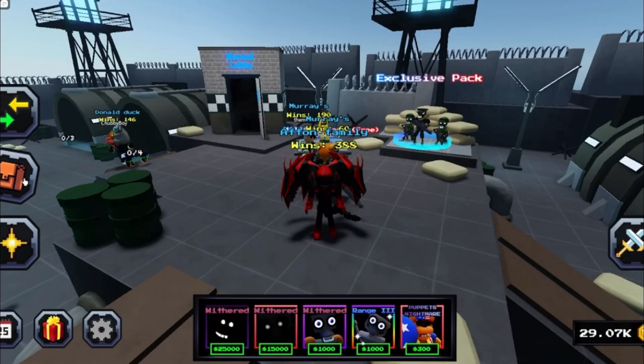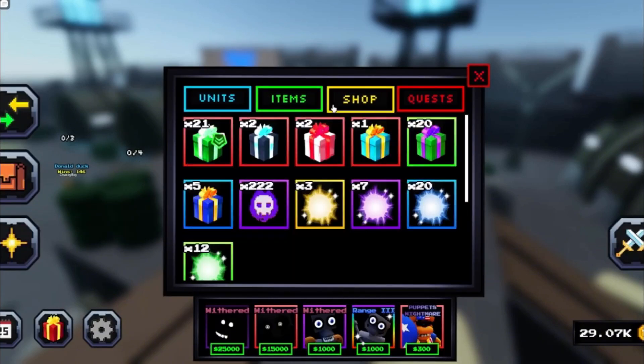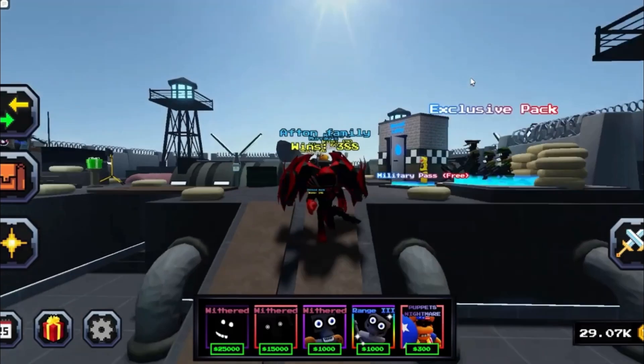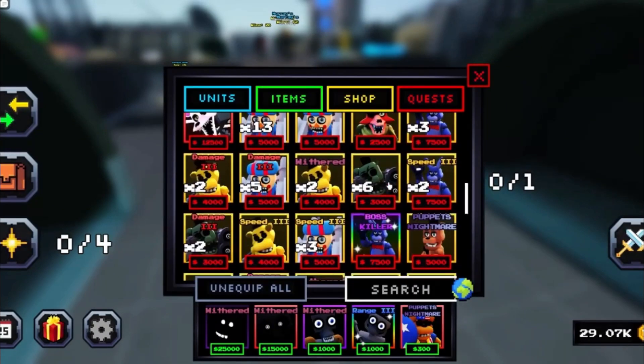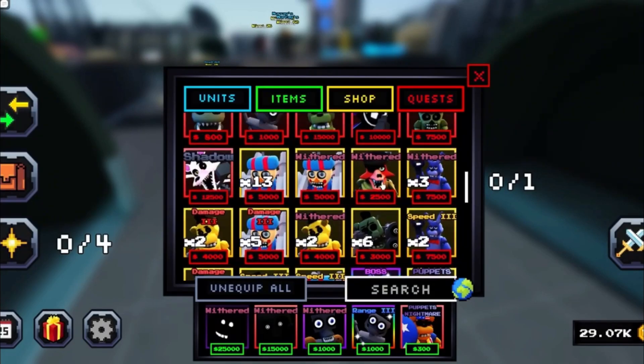And then you need a Patriot Freddy with Puppet's Nightmare. I would guarantee having Puppet's Nightmare, or you could have something like Vengeance, but to not take damage at all, you'd mainly want Puppet's Nightmare. And then these final two are kind of like units that are mainly just able to take down a boss — it can be Phantom Golden Freddy, because he's not that hard to get right now.